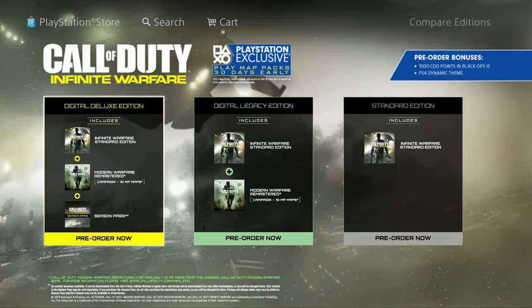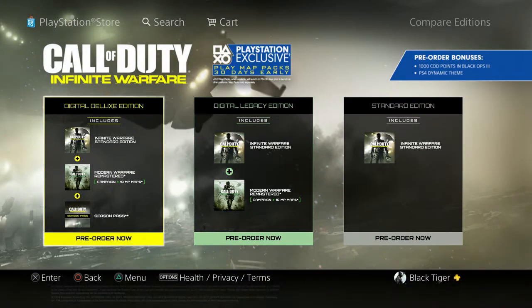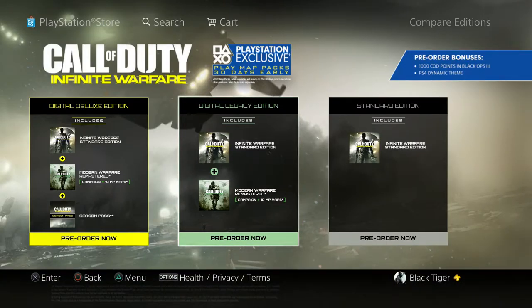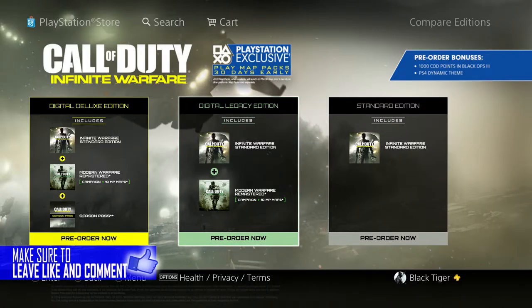Right now, we're going to be comparing editions. This is on the PlayStation Network store. There is the Duplex Edition, which means you get the standard edition of the game, Modern Warfare Remastered, and you get the season pass. Next, you got the Digital Legacy Edition — this is digital, but they do have physical copies you can buy at your local retail stores. That includes the standard edition and just the remaster of Modern Warfare.